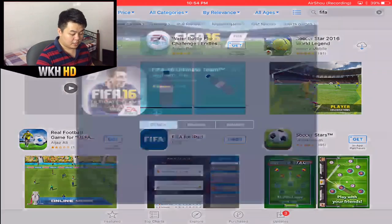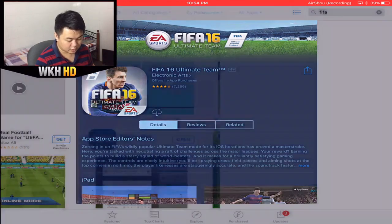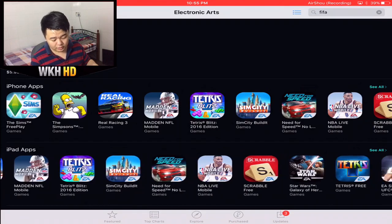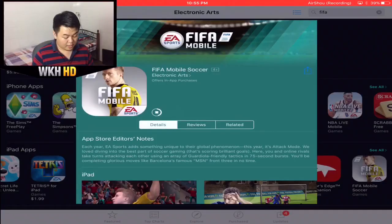So what you guys have to do is click on Ultimate Team FIFA 16, go to the training area. After you guys get there, scroll to the right and you will see FIFA Mobile Soccer. Just download it and we're still waiting for the game to finish downloading.